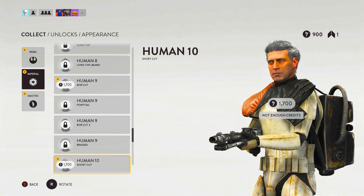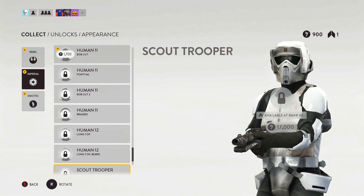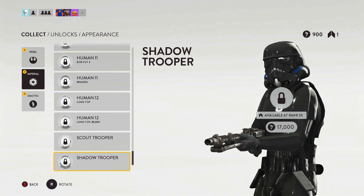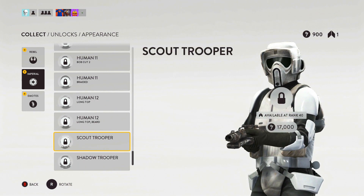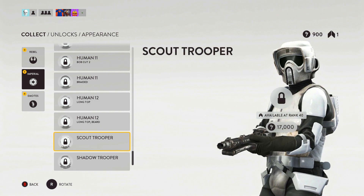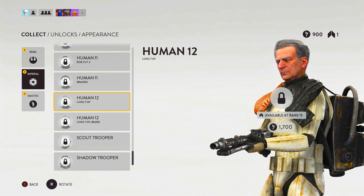Everything you have to pay to unlock — it's quite expensive, like 1700. Oh my god, that guy is amazing — available at rank 50. And then we got Wookiees.